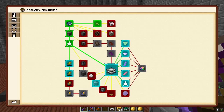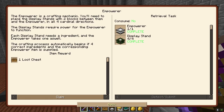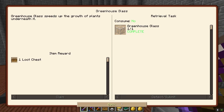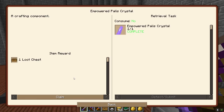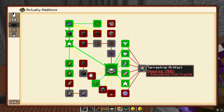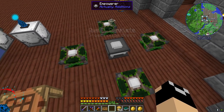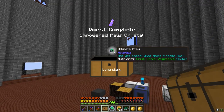If we go over to Actually Additions, it's going to give us all these because we found these from exploration and stuff. There's a loot chest, loot chest, loot chest, loot chest - I have spice! Got spice, and loot, and lots of these. Then we're going to put our Empowerer right there.